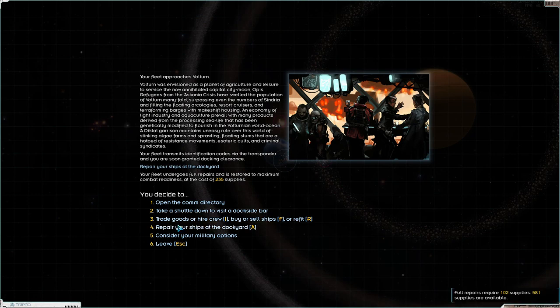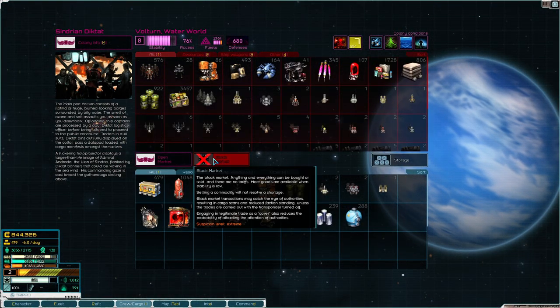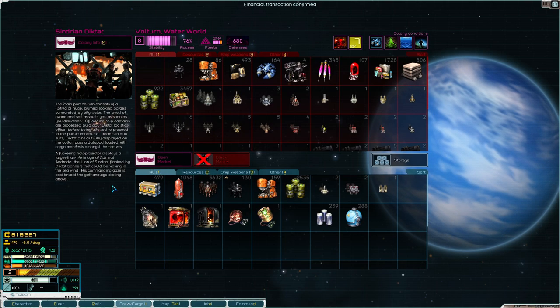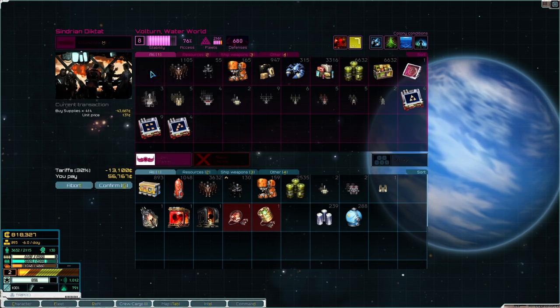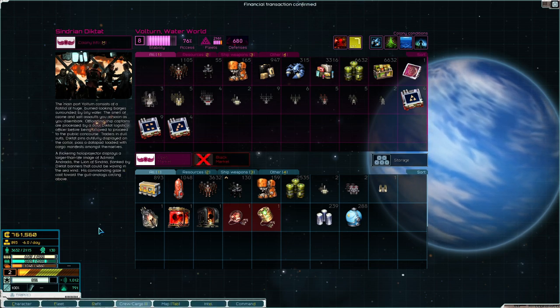I have a battlecruiser with 315. I need more supplies and more crew. There's much more crew needed - it'll just cost us a lot of money. I need all these supplies. We can hold them though, so that's fine. We're holding those. Now let's refit these ships.